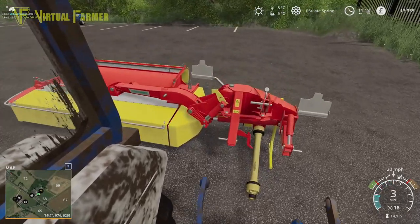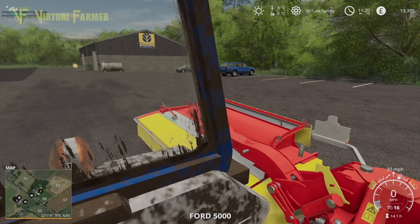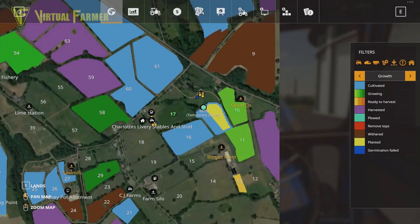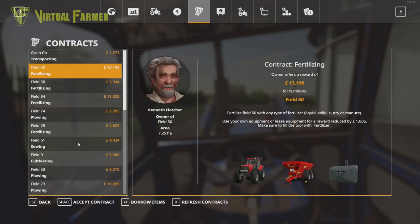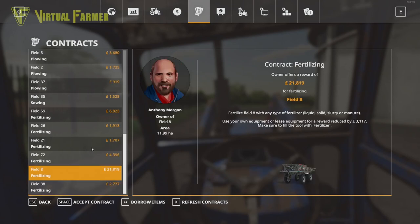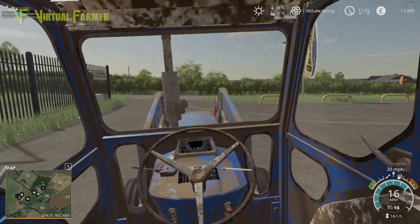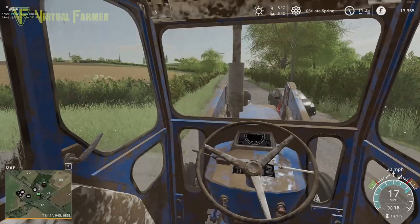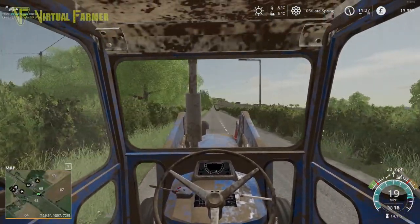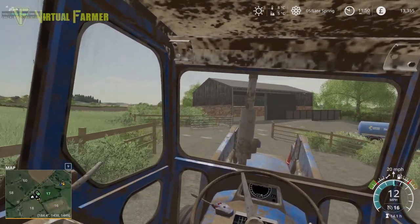We are going to buy this mower — I might replace it when the new DLC comes out next week because there may be a better one. But we do need to own a mower, and if we need to replace it we can sell it and probably get most of the £10,500 back. We're going to have to look at doing a contract or two in the near future simply because we're not going to have enough money for things like getting our harvester. There are fertilizing, plowing, cultivating, and sowing contracts available, including a big fertilizing contract on field 8.